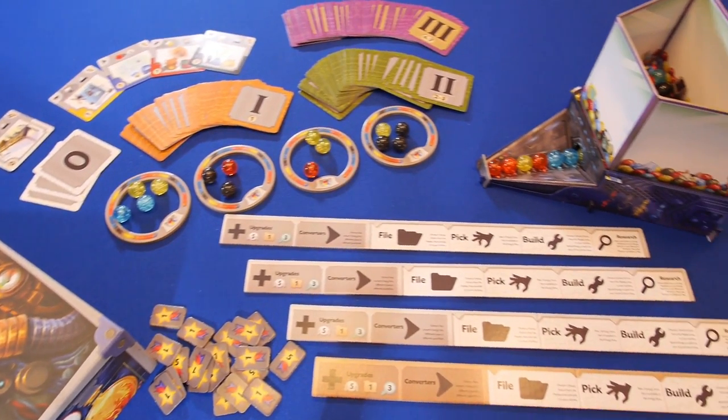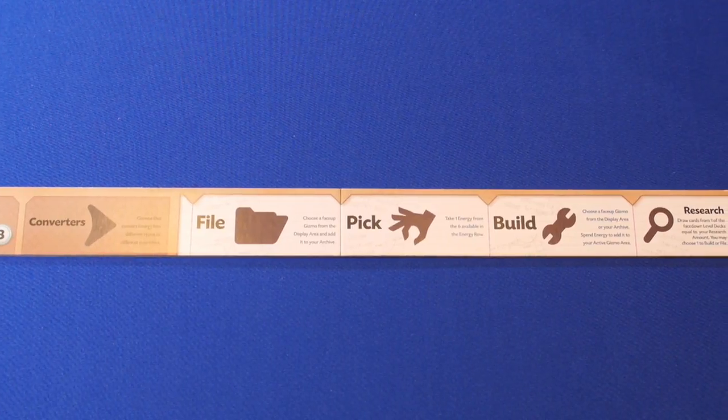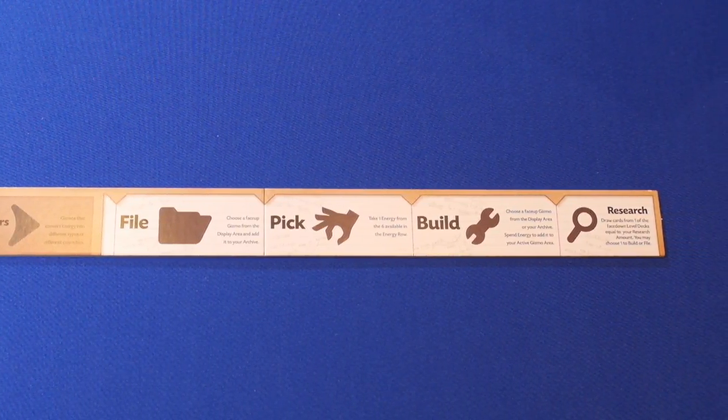In the game, players are building Gizmos for the upcoming science fair. Players get one action on their turn, which includes file, pick, build, or research.